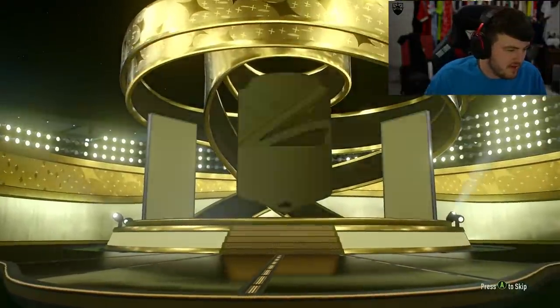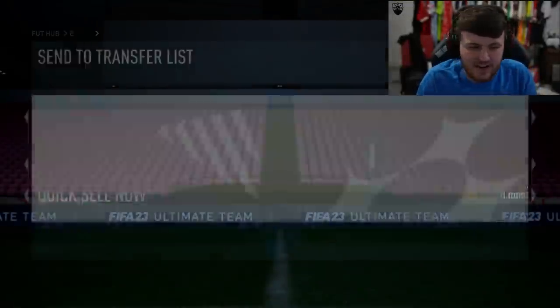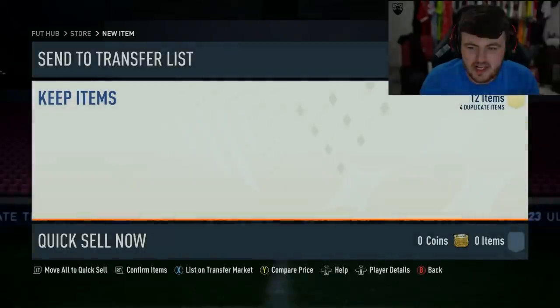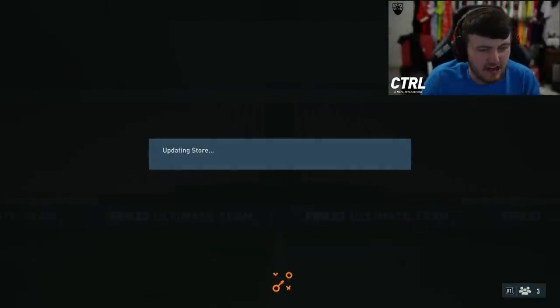50k pack first — imagine the scenes! Something good tradable? Oh, never mind — you can see the Turkish flag, it's definitely not something good. Hummels and Kalhanoğlu — big L right there.